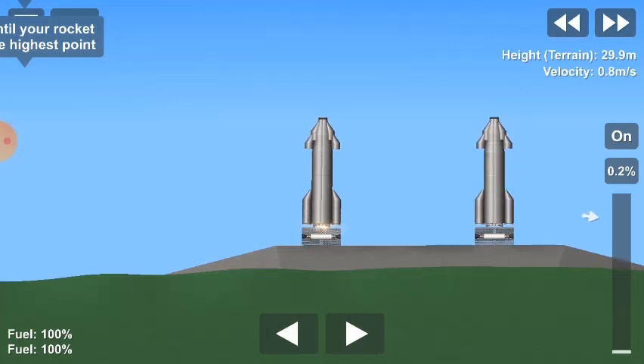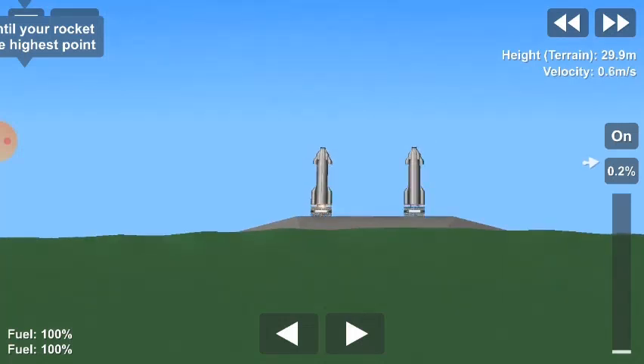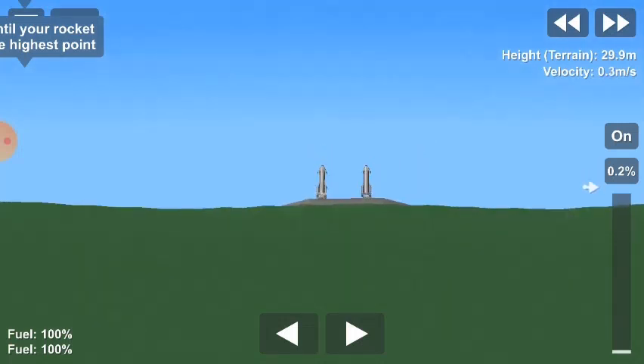T plus 30 seconds, all three Raptor engines burning. Dead power. Starship climbing to 10 kilometers altitude. Beyond the right shows three Raptor engines burning. Everything continues to look nominal right now for the stage after propulsion.